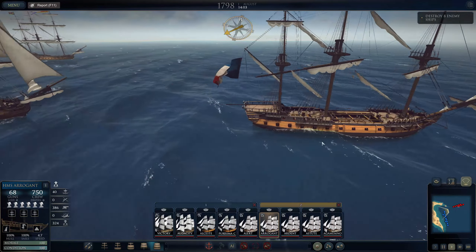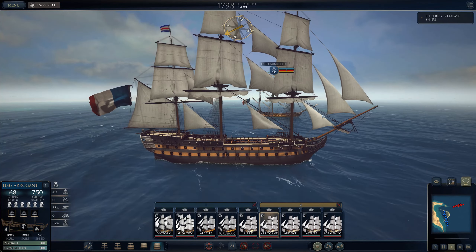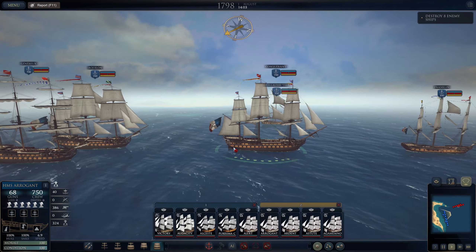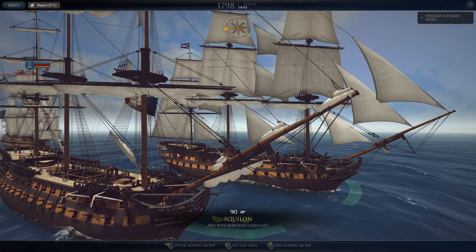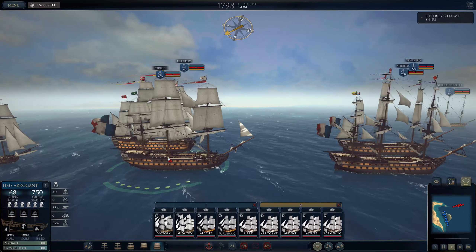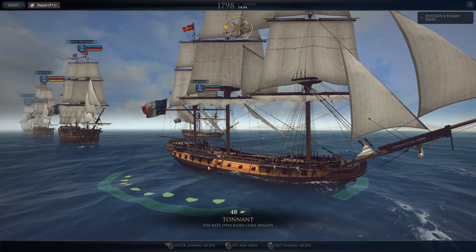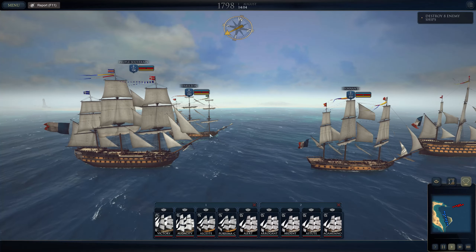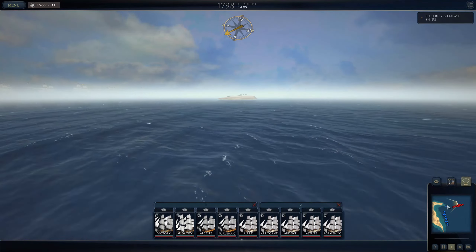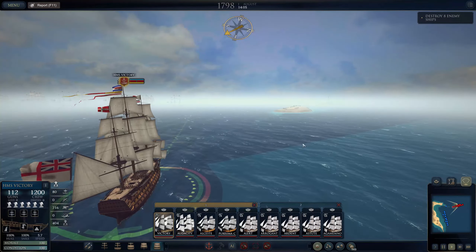Let's have a look at what we have here. We have a frigate, a frigate, a third-rate, a second-rate, another second-rate, another second-rate, and another, and a first-rate — a fourth-rate Razzie-class frigate. Very dangerous, big guns, extra gun deck. And it looks like another couple of second-rate ships. This is a really big French fleet.